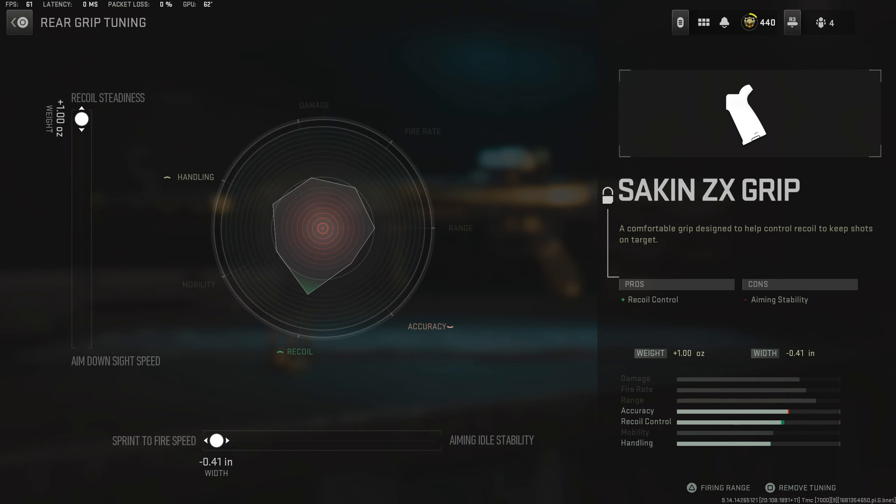Now let's move on to the pro level loadout. This contains attachments from leveling up multiple different guns but gives you a huge advantage. The core weapon attachments are unlocked by getting the Cronin Squall to weapon level 23. For the barrel, take the HR 6.8 barrel again for better bullet velocity and recoil control, and for the tuning go up and left.